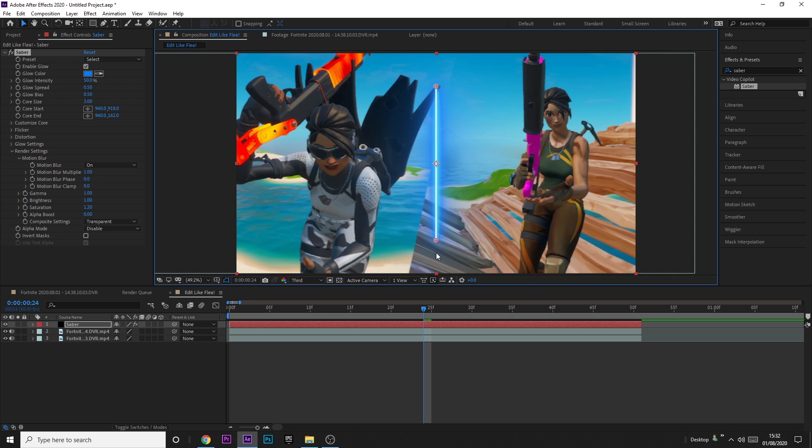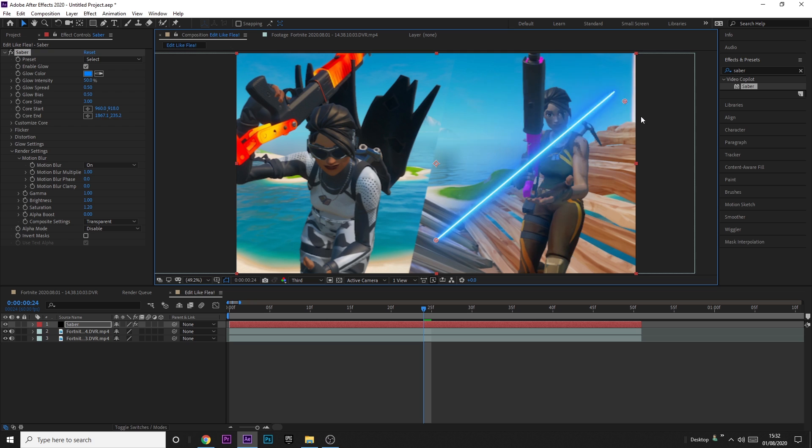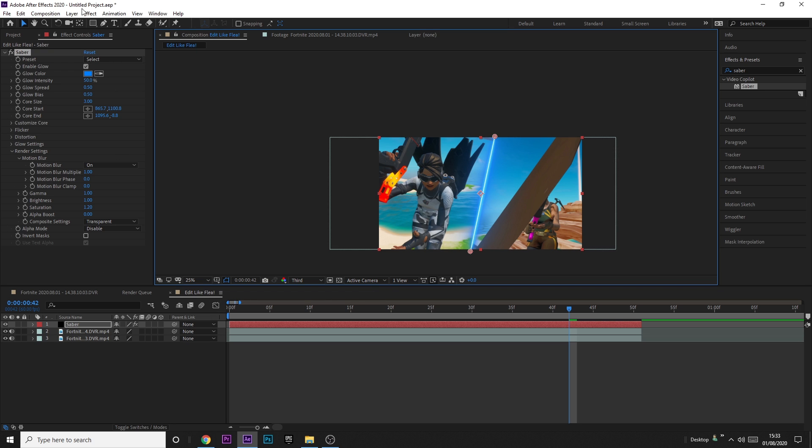Make sure you're viewing normally by pressing Fit. Find the top and bottom of the cut, then drag the Saber effect to it. Click on the little target at the top and drag it to the top, click on the little target at the bottom and drag it to the bottom. Now the Saber's on and it's perfectly in the middle.